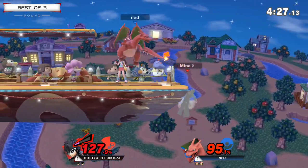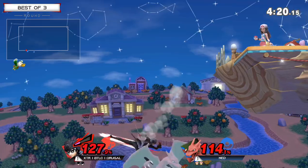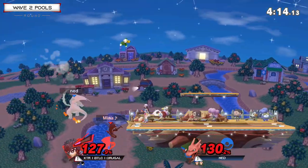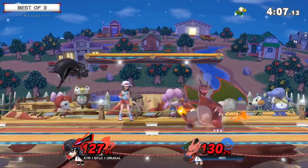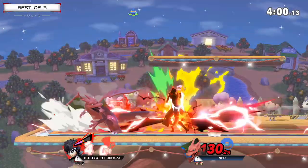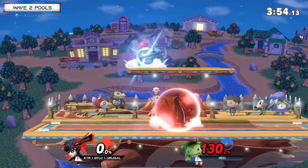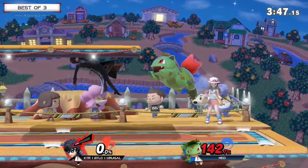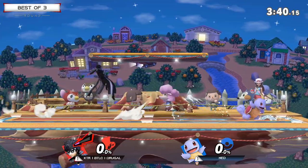Interesting choice to go for the get-up attack — maybe anticipating a neutral beat from Ned. Ned getting sent into the corner with that dash attack, Omega Rugal with the opportunity to edge guard. Going off with a run-off forward, not going to take it. Spot dodging right through the up smash. It's a little bit small, but going for the high recovery, gets the down smash — not going to take it. Get-up attack leads to that forward smash, and now we have a completely even Game 3, last stock in pools.